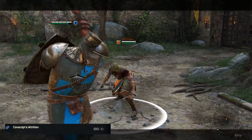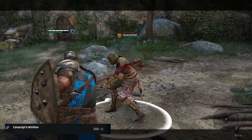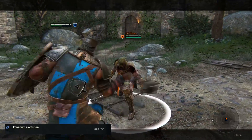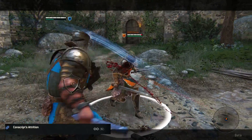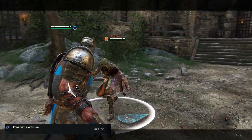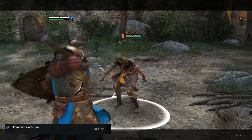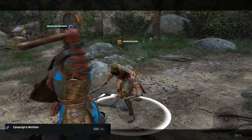Conscript's Attrition is an infinite combo. If used correctly you can keep hitting your enemy until they die or when you run out of stamina. The trick to this move is to keep switching your stance to keep doing this combo. You can't just keep hitting on the same side, so keep switching sides if you want to keep this combo alive.